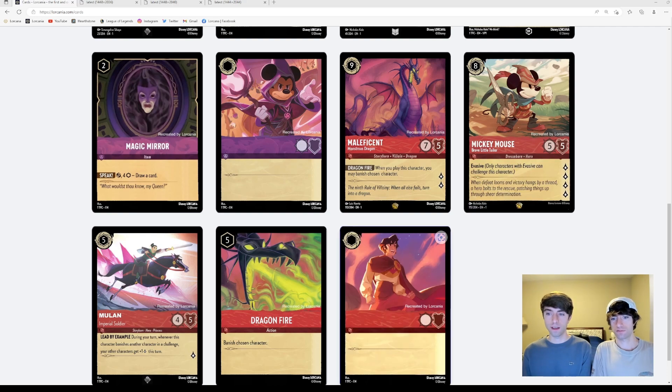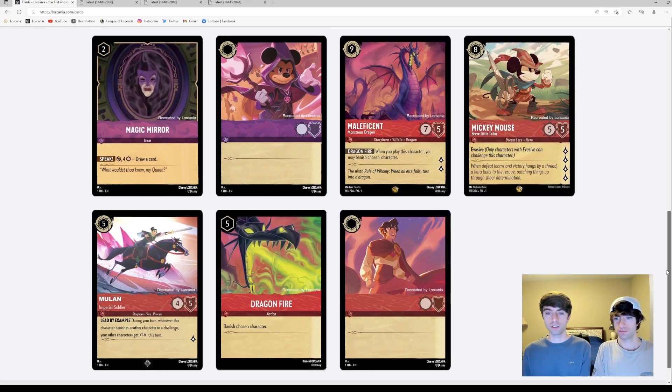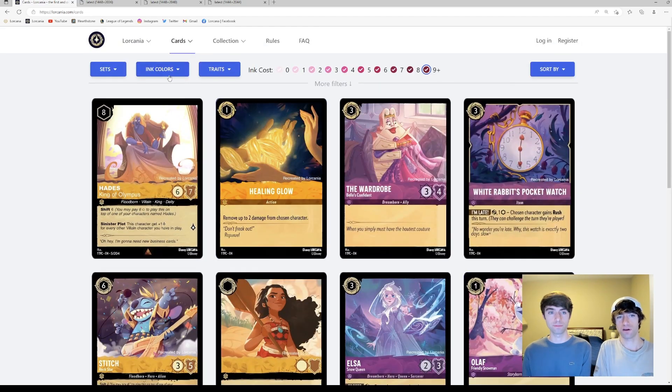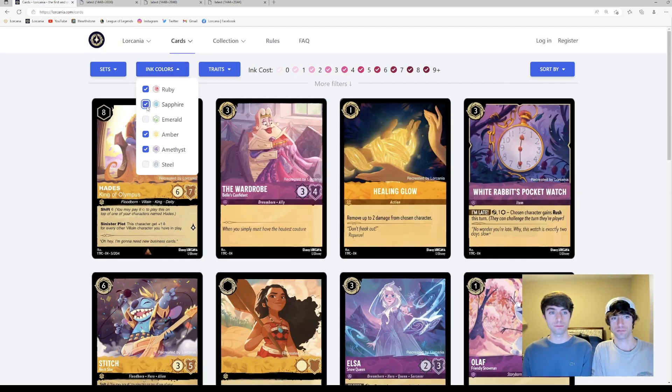This Aladdin card doesn't have any details yet. Now let's bring up the other colors we haven't looked at — Sapphire, Emerald, and Steel.